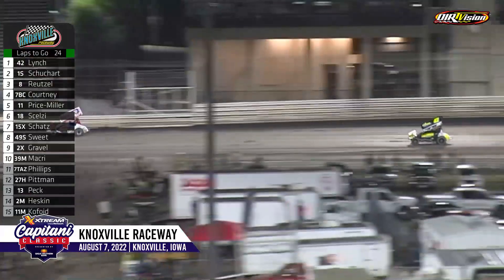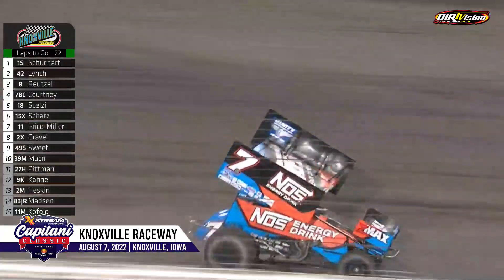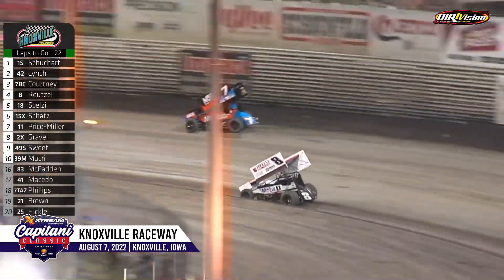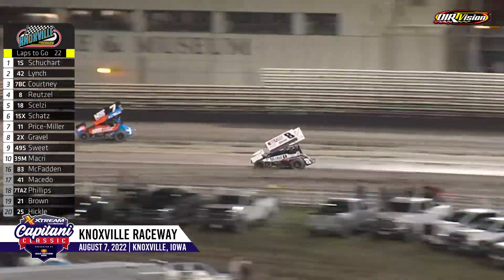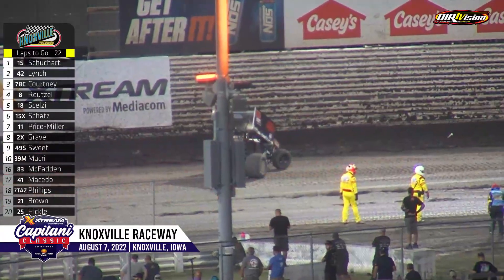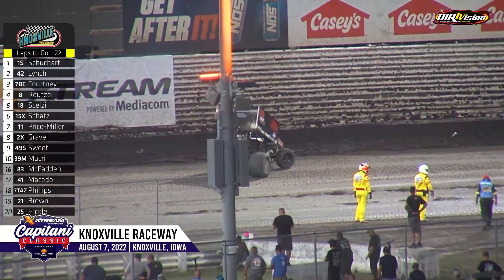Tyler Courtney running in the fourth spot, Geo Sels is fifth. Tyler Courtney up on the high side in that third spot. Aaron Reitzel, and caution — yellow in turns three and four. Tasker Phillips is the car to bring out the caution in turn number three.